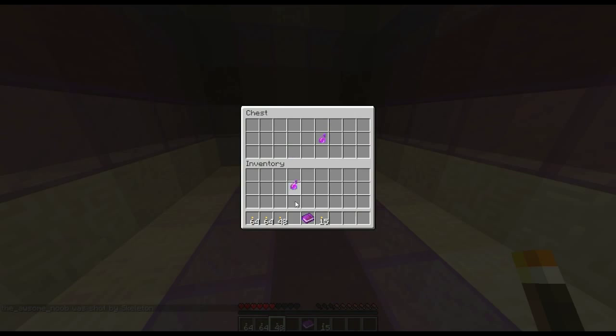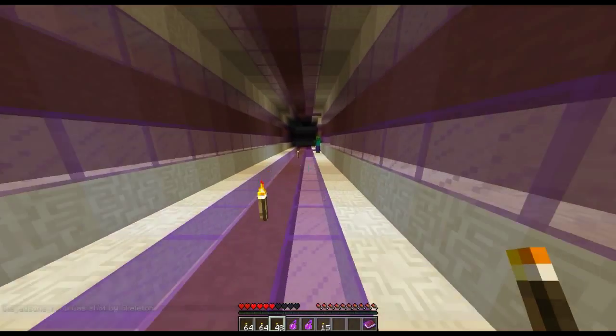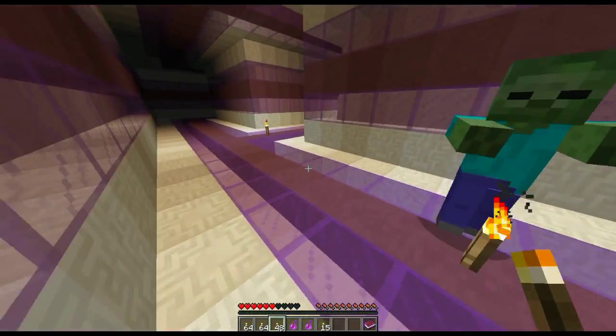Oh, chest! Hey, splash potion of strength. Well, that was fun. I have two splash potions of strength, but I'm going to mark this off to say there's nothing down here.